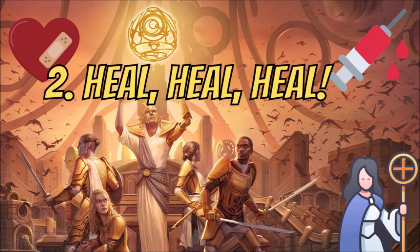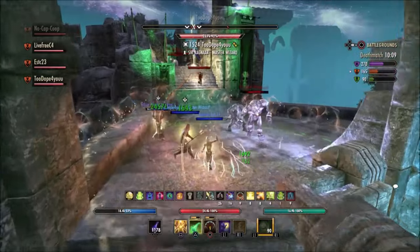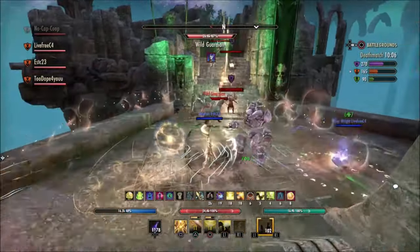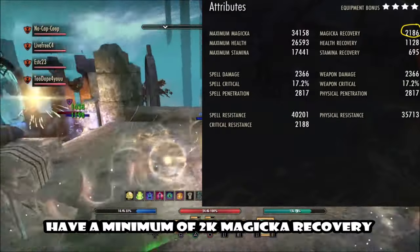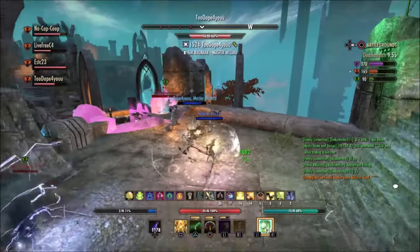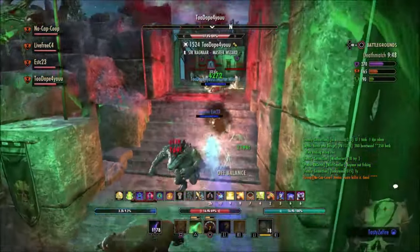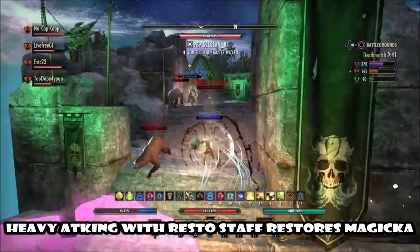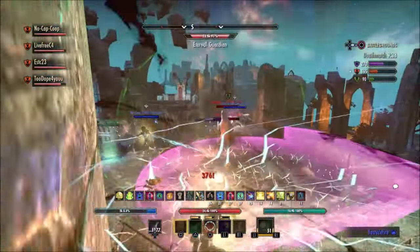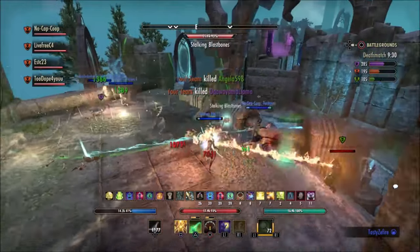Key point two: heal, heal, and heal. Seems obvious — the role is in the name. However, this can prove extremely difficult if you're not aware of how to pace yourself and be efficient with your resources while casting. You should always strive to have high magicka sustain, also known as magicka recovery. Very rarely will you see PvP healers have less than 2k magicka recovery — a lot of times it's closer to 3k. Make sure your Mundus Stone is always the Atronach, the one that adds magicka recovery. Sustain is also improved by using heavy attacks with the restoration staff to keep resources full.